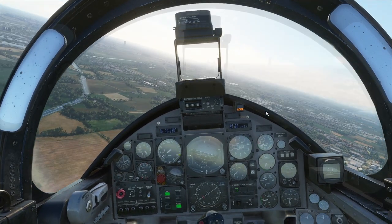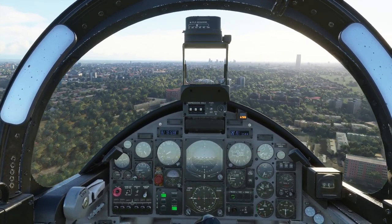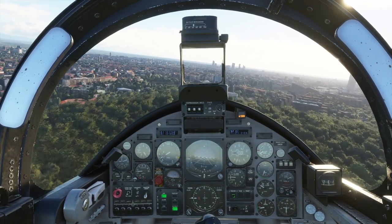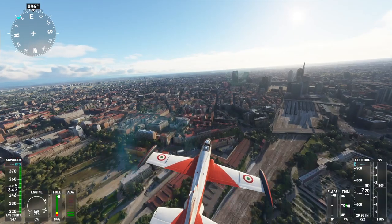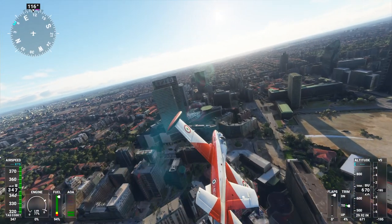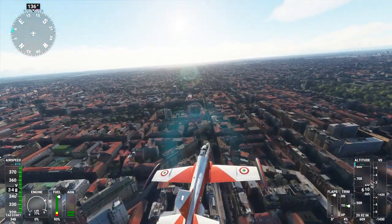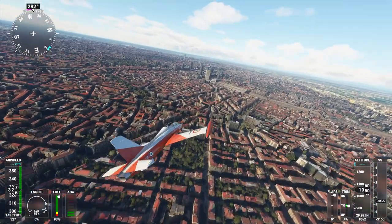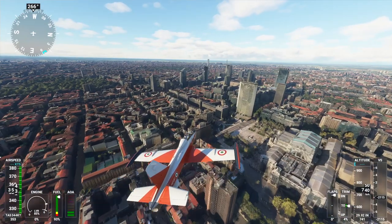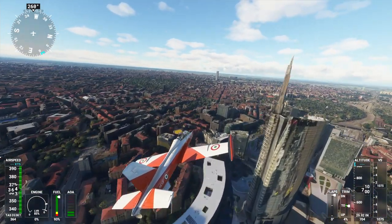Milan is over there on the VFR map. I'm recording at the same time as I'm playing, so if you've got the same hardware — in my case an i7 4790K, 32 gigs of RAM, and an RTX 2070 — one would expect you'd get better performance, not worse. I'm admittedly giving it a lot to do. It's a nice rendition of Milan though. Milan is actually a point of interest on the map, so presumably they've done some extra work on it — seems like there are some extra buildings here and there, though I don't know about that spike.